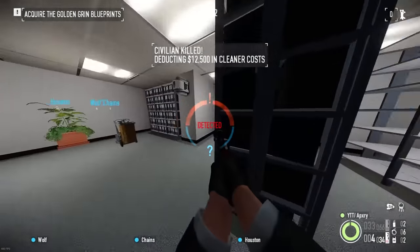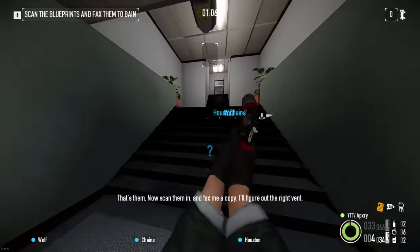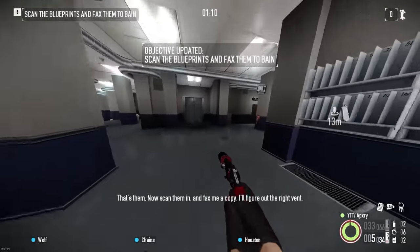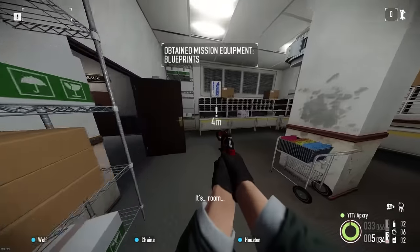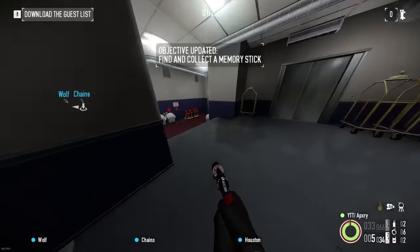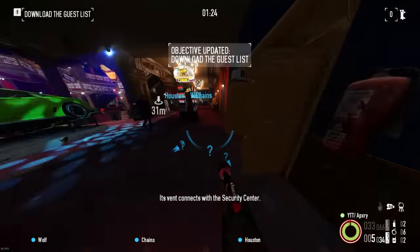Keep the civilians on their best behavior. Watch your background — spare the civilians. That's them. Now scan the blueprints and fax me a copy; I'll figure out the right vent. Watch the cameras. It's room 151. Its vent connects with the security center.